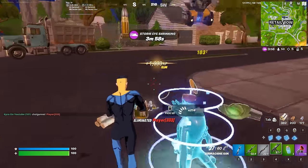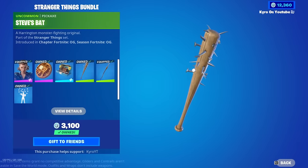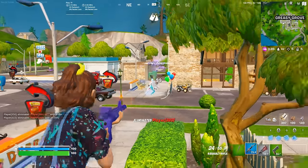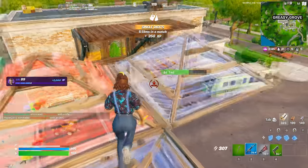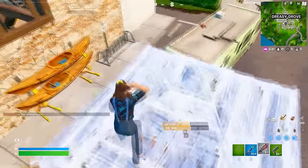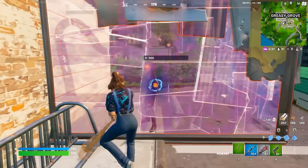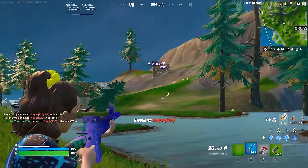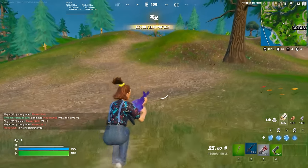One pickaxe that I feel will be popular in Chapter 5 is going to be Steve's Bat. This was added to the game with a Stranger Things collaboration during Chapter 4 Season 5. Stranger Things is just one of the best Netflix shows we have ever seen, so it makes sense that their Fortnite items are extremely popular. We had Chief Hopper and the Demogorgon added during Chapter 1, and not that many people bought those because they only featured in the store once. So when we got Steve's Bat added back, a lot of people ended up buying it because they were afraid it would feature in the store once and never return again.